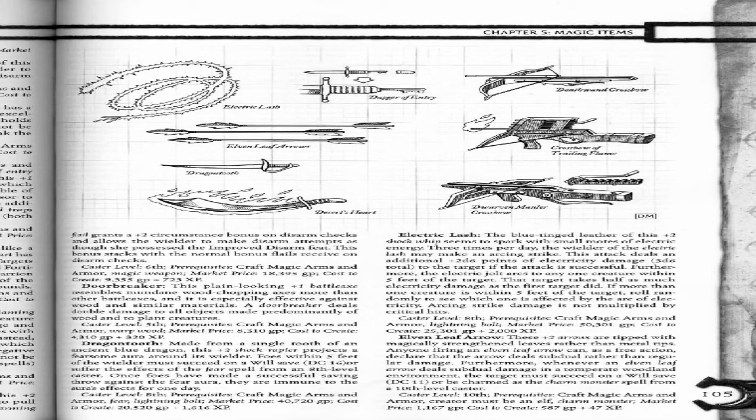Elven Leaf Arrow. These plus 2 arrows are tipped with magically strengthened leaves rather than metal tips. Anyone firing an elven leaf arrow can, as a free action, declare that the arrow deals subdual rather than regular damage. Furthermore, whenever an elven leaf arrow deals subdual damage in a temperate woodland environment, the target must succeed on a Will save DC 11 or be charmed as the Charm Monster spell from a 10th-level caster.